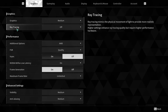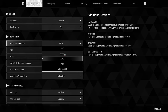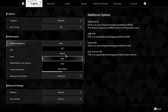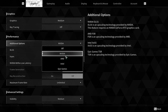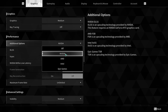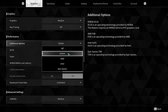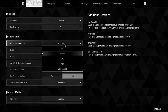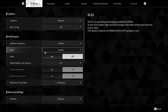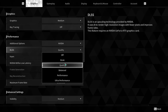In Additional Options, most users keep this on Nvidia. I used to keep it on Nvidia at the beginning, but now I changed it to AMD for optimization. I recommend keeping it on Nvidia, then move to DLSS. You have options like DLAA, Balance, Performance, and Ultra Performance — I recommend keeping this on Quality.